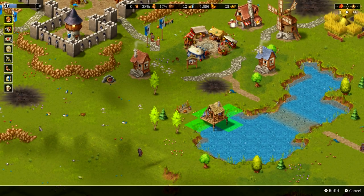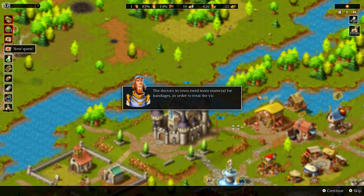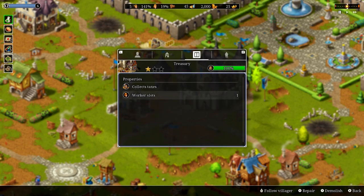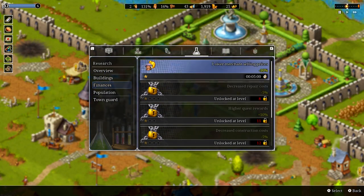Choose wisely when you play through the story missions, where some are directly influenced by the choices you make. Increase your town levels as you progress and discover great new ways to better manage your town with 75 different and unique research options.